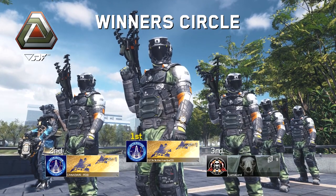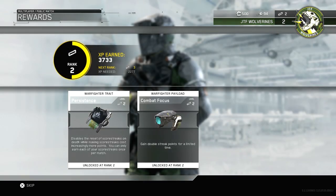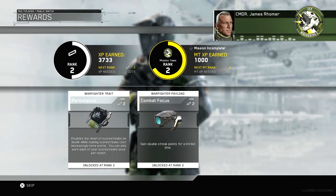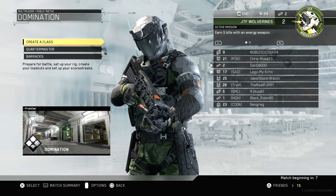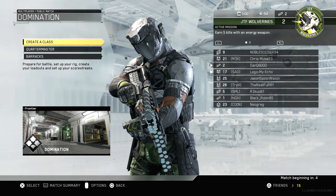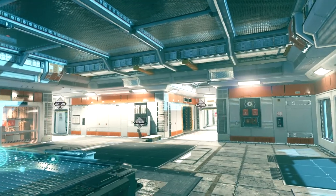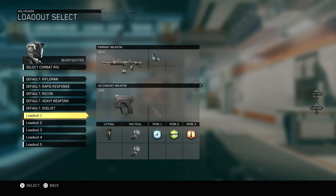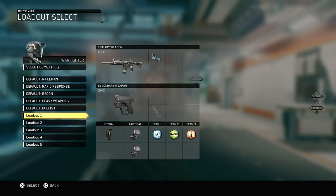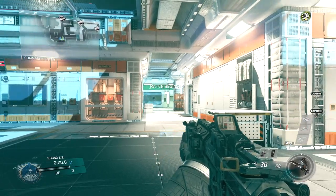Did you see that? Jump, wall run, shoot — too bad I didn't kill him while midair, that would have been amazing. I might swap up my stuff. I didn't get the mission done. Alright, starting a domination match — try something a little bit new. There are four game types in this. I might go with loadout one.